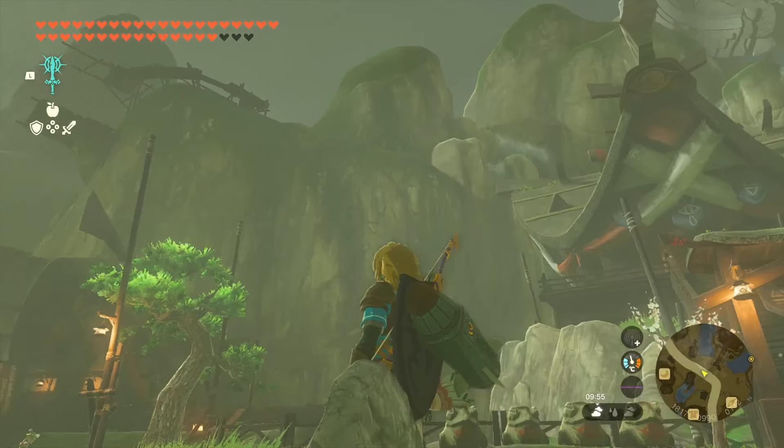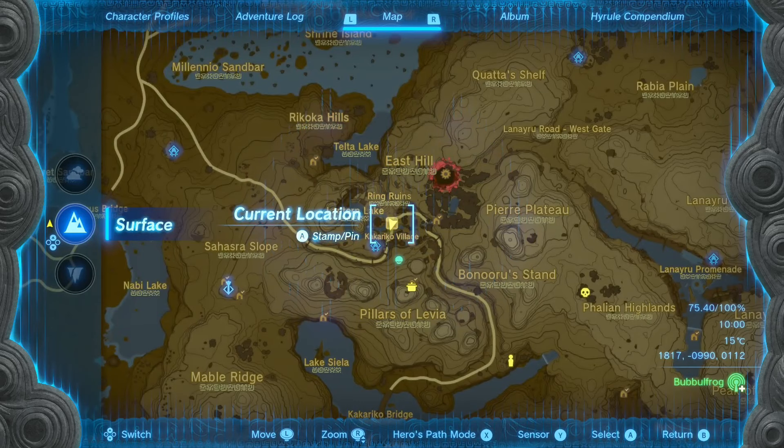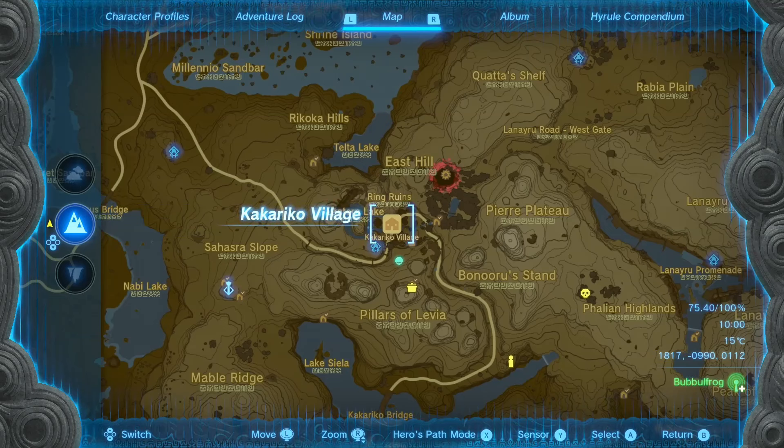As you can see, I am in Kakariko Village right now. So if I go to the map, I have the entire map unlocked. This is where Kakariko Village is situated, so if you check the coordinates on the bottom right of the screen, that's where Kakariko Village is.